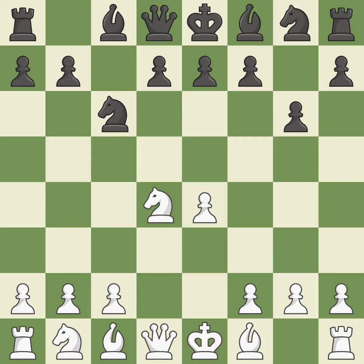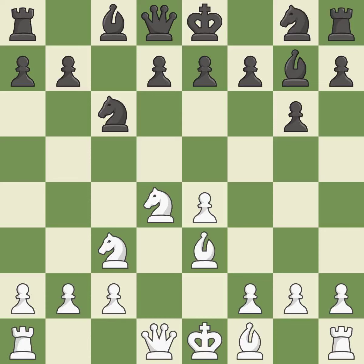Nc6 develops the knight toward the center, attacks the knight on d4 and controls the e5 square. Nc3 develops the knight, defends the e4 pawn and controls the d5 square. The fianchetto move Bg7 places the bishop on the long diagonal. Be3 develops the bishop and defends the knight on d4. Nf6 develops the knight toward the center, attacks the e4 pawn and prepares castling.